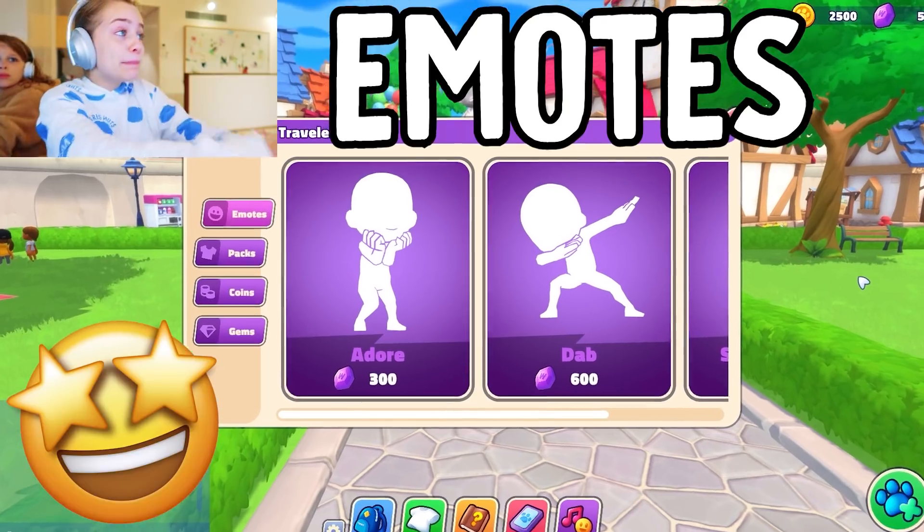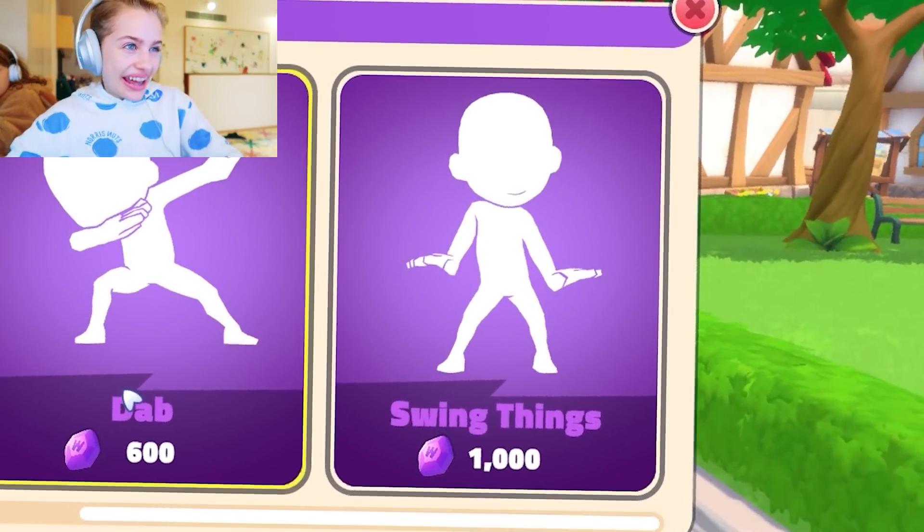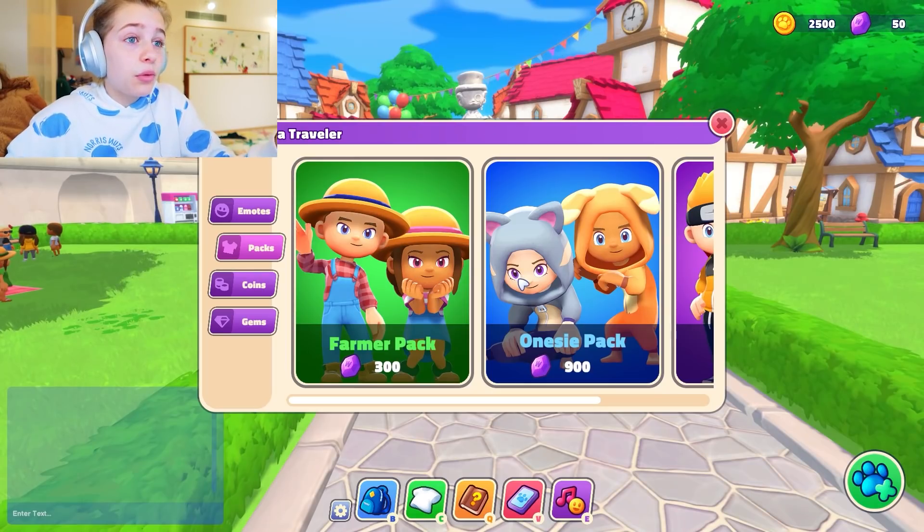As soon as you come into the game you get these emotes that you can now buy. We got a door, dab, the swing thing. Also new packs that will be gone by next week, so make sure you go now.